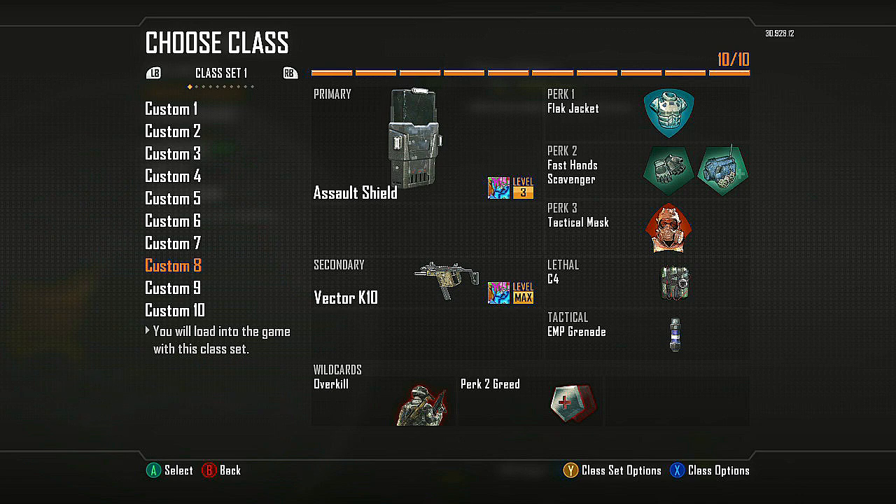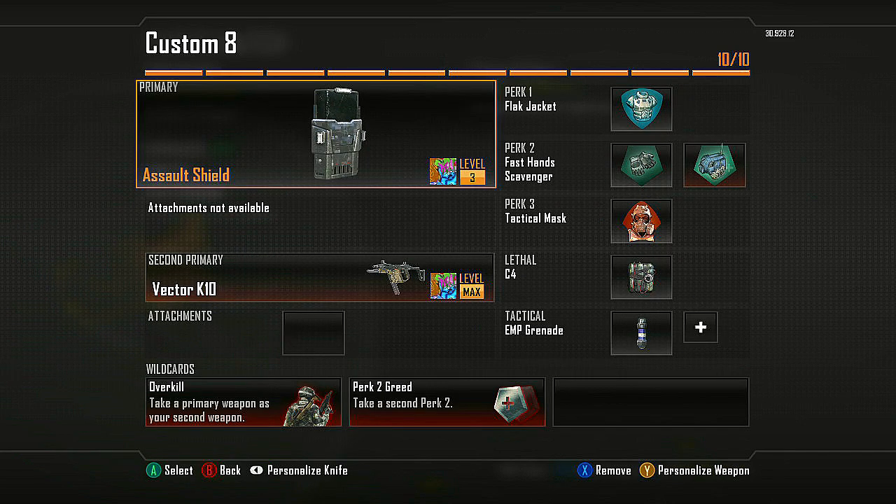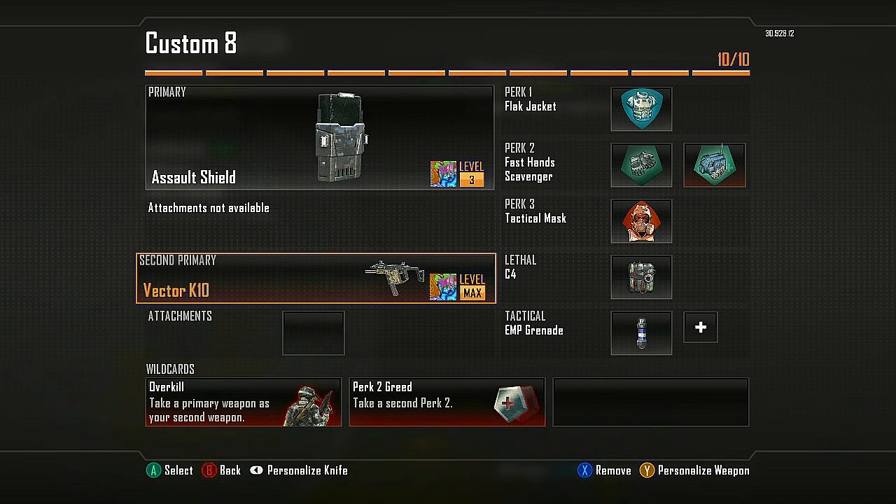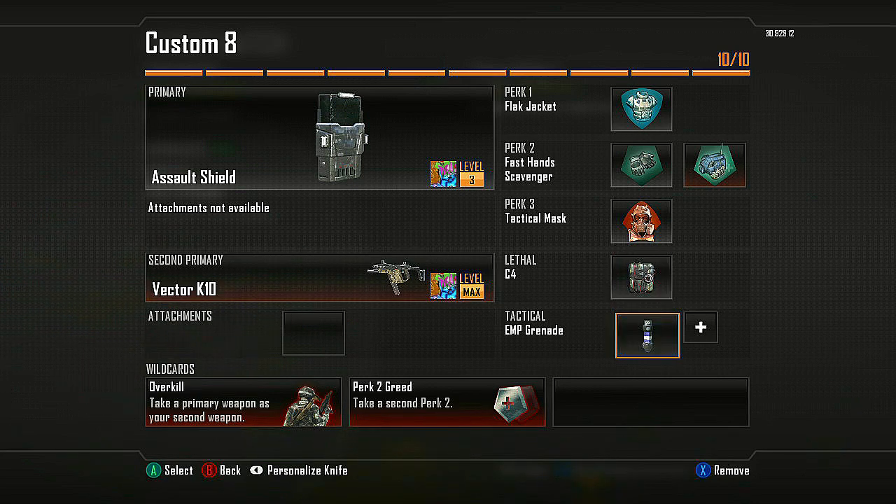Next one is a real good objective class — you've seen it in a lot of my videos with 22 flag caps, over 20 caps, 10k score. Run the Assault Shield with Flak Jacket and Tac Mask so you can't be stunned or grenaded easily. Run it with Fast Hands for the fast swap — not only for your gun but also your equipment. Run it with Scavenger to replenish lethals and tacticals. C4 and EMP Grenades to destroy enemy equipment. Once you call in your VSAT, throw the EMP Nade and get 50 points per assist — that's why I use this.